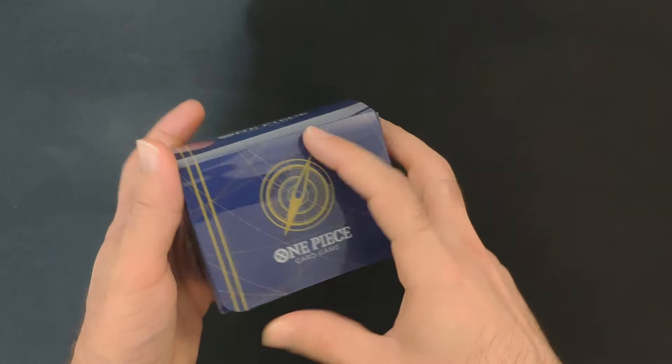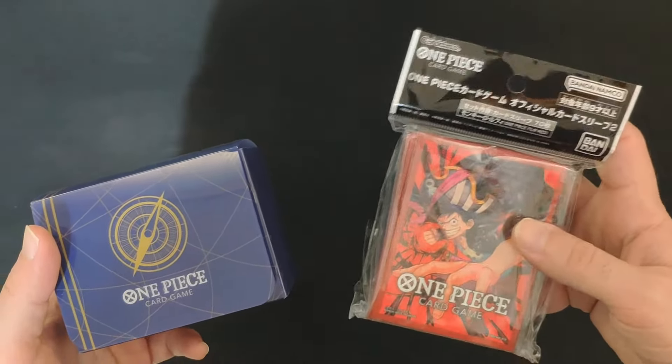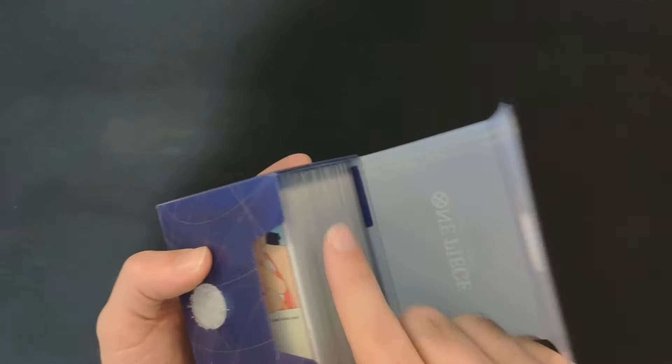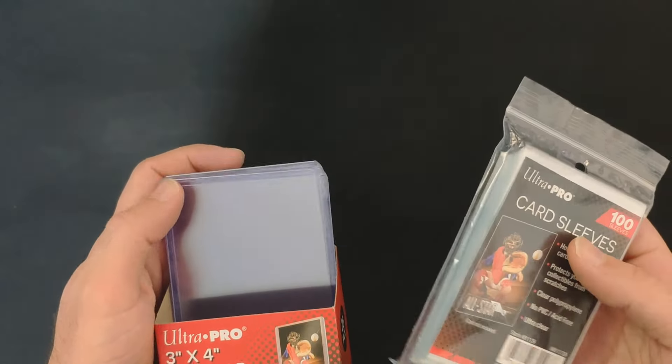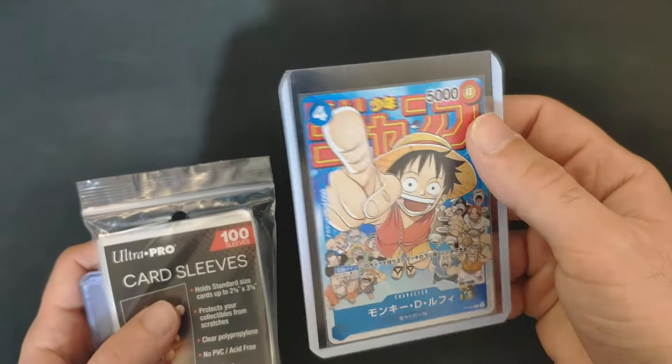There are official products you can collect, like deck boxes with many variations, and official sleeves to keep your cards protected — always recommended if a card is holographic. You can buy official products or other brands like Ultra Pro with top loaders to keep your most valuable cards protected, like this one with a sleeve inside a top loader.